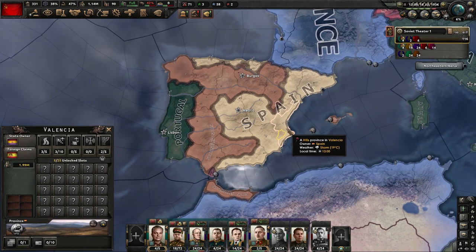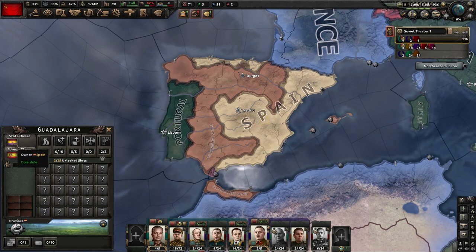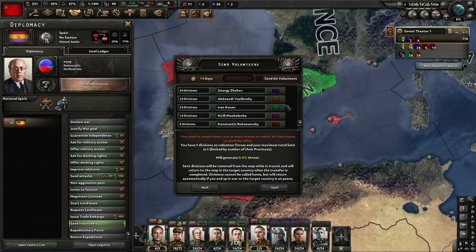In order to start sending over some volunteers, I need to bring up the Diplomacy tab for Spain. In the menu of options, you'll see at the bottom 'Send Volunteers.' If you click that, it'll bring up the menu and it'll list each one of your armies. You'll see the limit of the number of divisions I can send over is six.